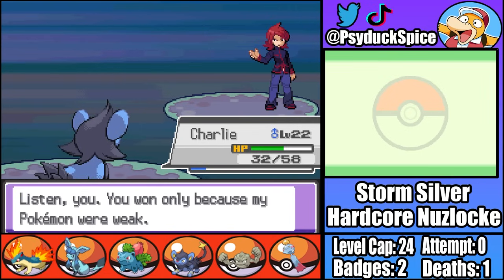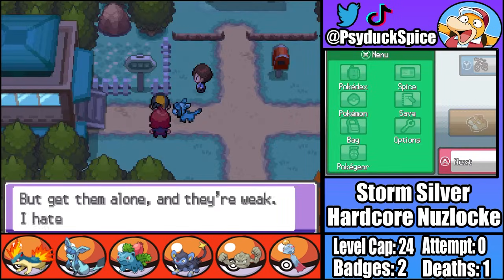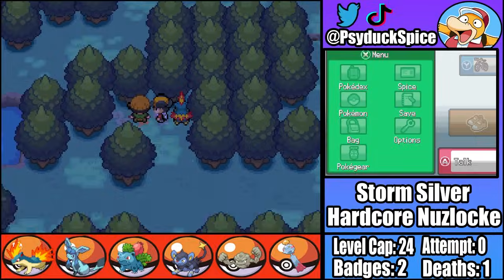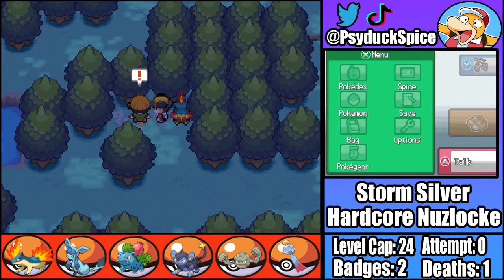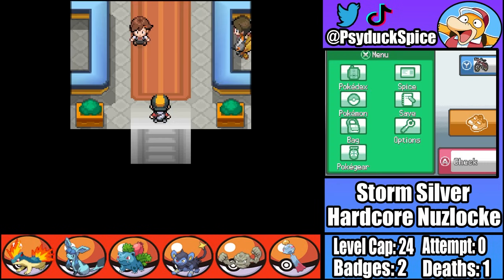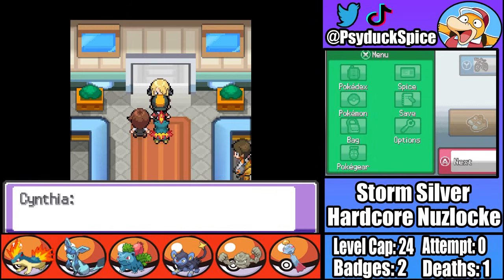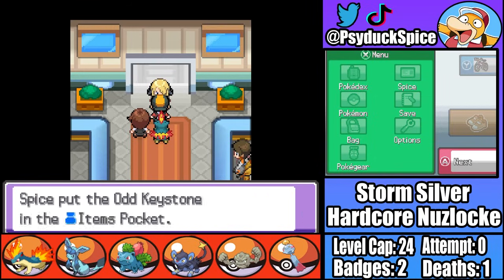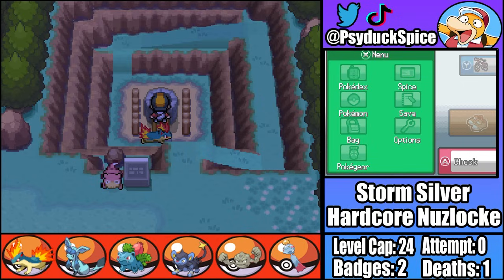Before leaving town we get ambushed by our rival, but he's not at the point of being a threat yet. Moving through Ilex Forest, Cynthia decides to give me another heart attack, but thankfully she still doesn't want to battle and instead gives us an Odd Keystone. This means if we run back to Slowpoke Well and throw the stone in, we can catch ourselves a Spiritomb.